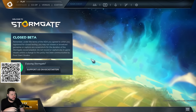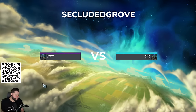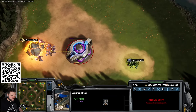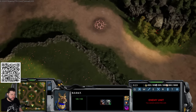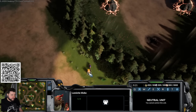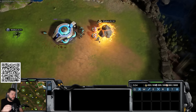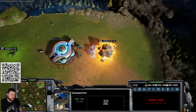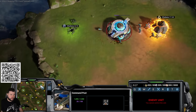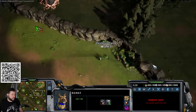The turret rush build is a deviation on the mass dog build with the same opening, transitioning into an exo turret rush. It's especially good on this map because there's a little cliff next to the naturals — you make the exo turret under that cliff and use the dog's vision ability to see up the cliff, giving you an AOE turret on their natural super early. This is very punishing to fast expand builds.